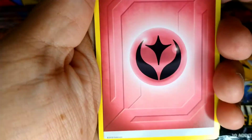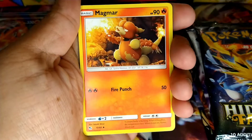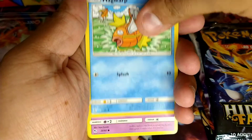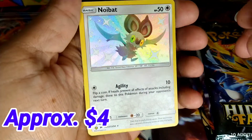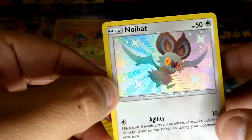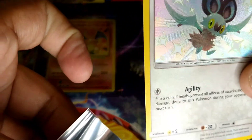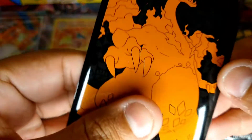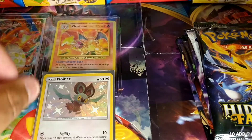Alright, we get a Fairy Energy, a Trainer, another Trainer, a Magmar, Psyduck, Pikachu, Magikarp, Coffey, Clefairy, a Shiny Noctowl, and a Trainer — not bad, actually okay. I'm going to go ahead and set this aside. Of course we are using Champions Path for that one. Let's go with another Hidden Fates.